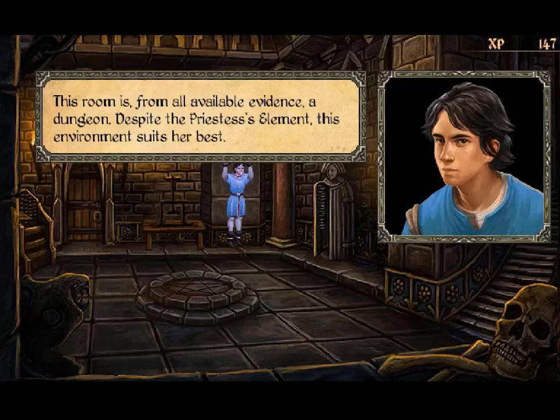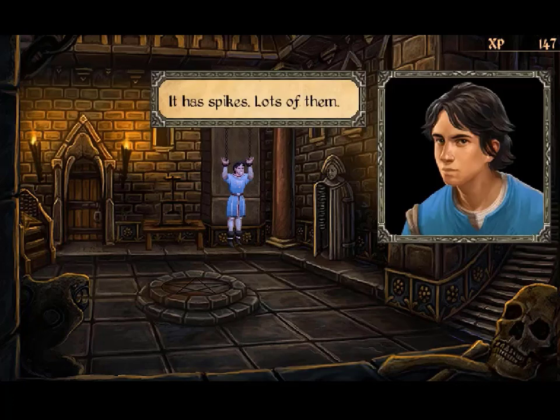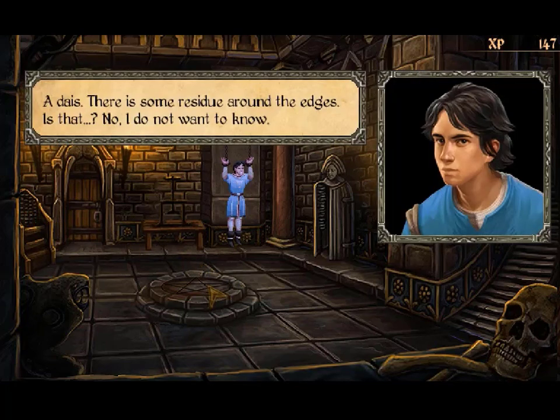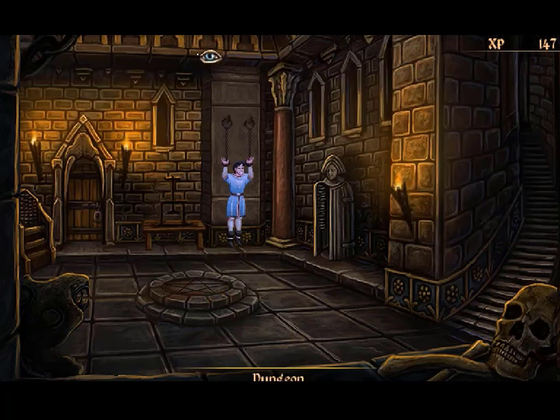In our last episode, the evil 500-year-old priestess Amun Khul has chained our hero, Dark, to her dungeon wall. Will he escape? How? Find out in this Mage's Initiation Walkthrough on Video Gamers Oasis. Stay tuned.